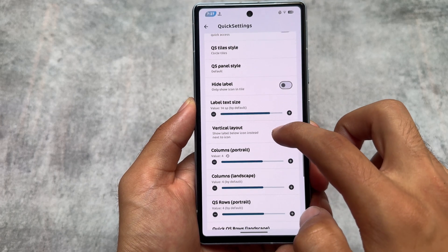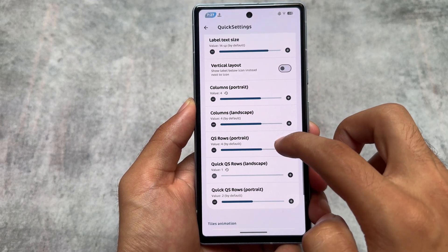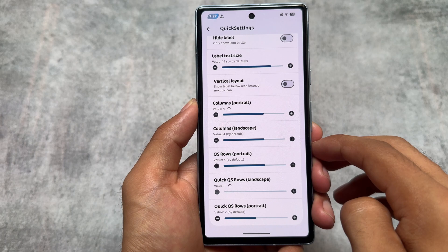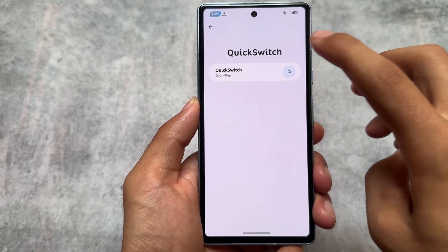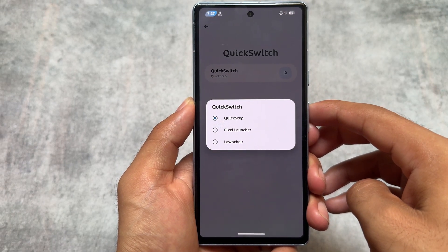Moving on to the quick settings options, you'll see the option to customize rows and columns — you can choose how many rows and how many columns you want, both in portrait mode and landscape mode. By the way, with Rising OS version 4.1 the quick settings was redesigned with a very beautiful UI including widgets.